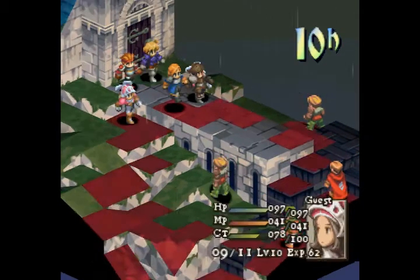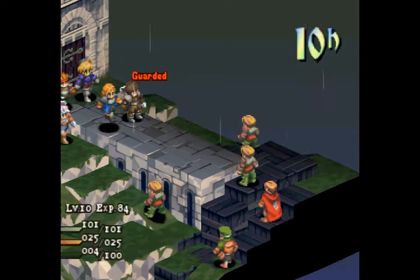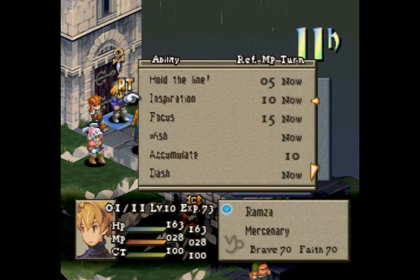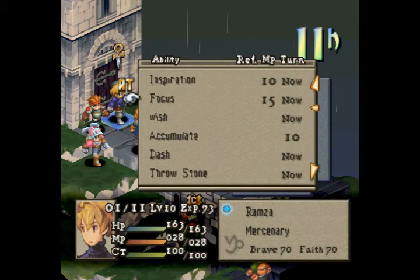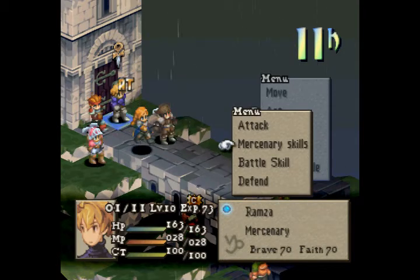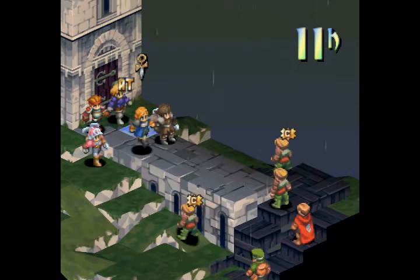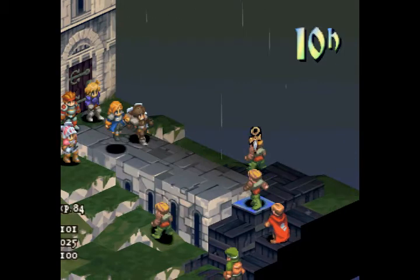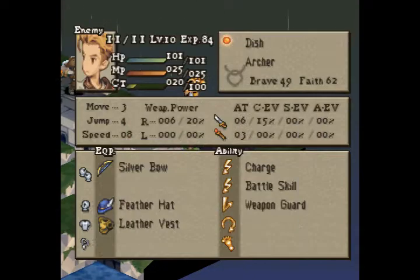They're all guests this time instead of controllable characters, which is pretty cool — like the usual game. So let's check out Ramza. Fancy pants. Yeah, Accumulate is no longer instant, which I hate. Focus adds a bunch of stuff. This is my first playthrough of FFT Plus, actually, so I'm with you guys — I have no idea how this is gonna go down.